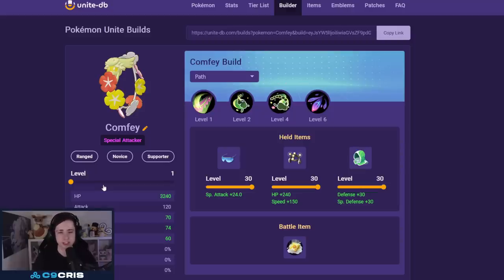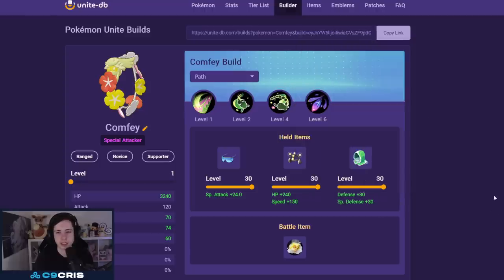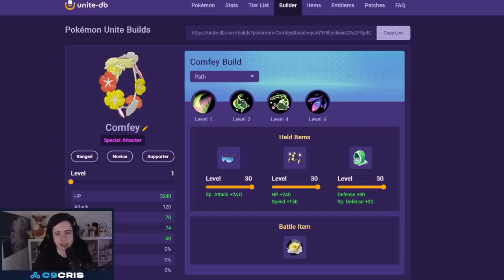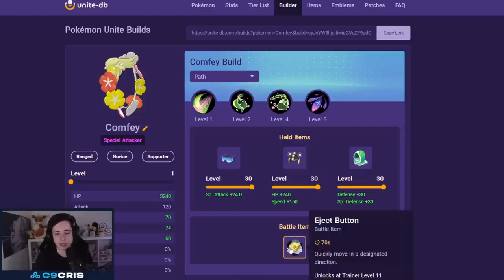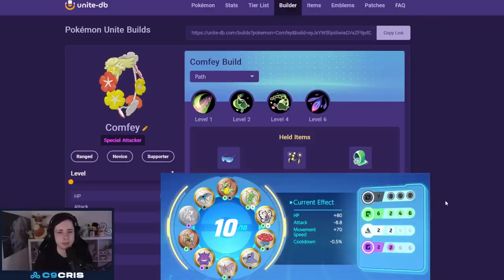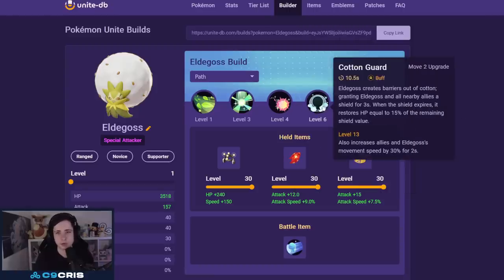For the supporter role, Comfey is a weird Pokémon but if your team is strong I think it's just insanely OP. Build: Choice Specs, XP Share, and Rescue Hood with Floral Healing and Magical Leaf. Battle item: I personally go Eject Button because it lets you escape when your main target gets knocked out — there are scenarios where Eject Button keeps you alive, and I think it's much more important than Slow Smoke. Emblems: seven black and six green.